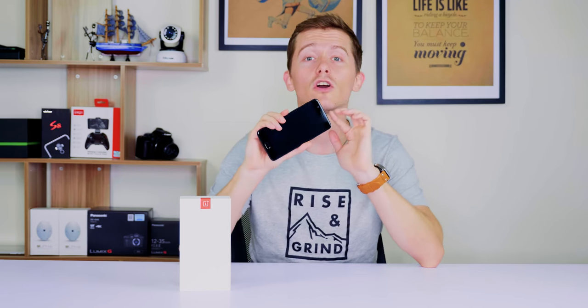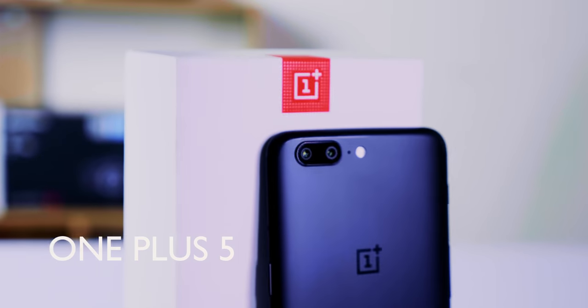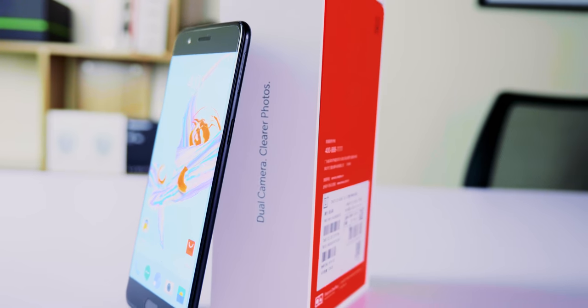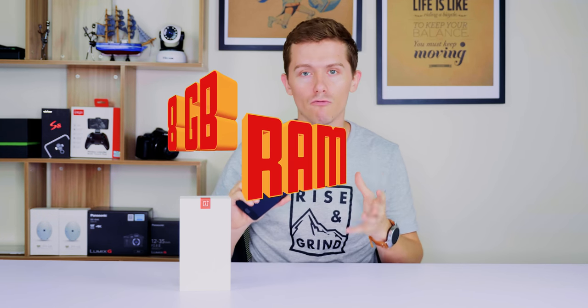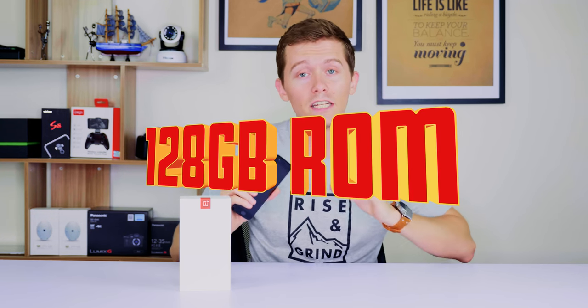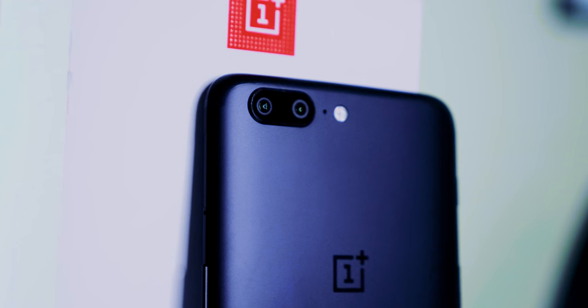Hey everyone, today I'm taking another look at the OnePlus 5. This one here is the 8GB RAM, 128GB internal storage version. As far as the looks go, it's a very good looking phone, although it has certainly borrowed more than a few elements from other phones such as Oppo and the iPhone.